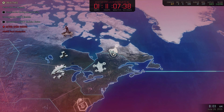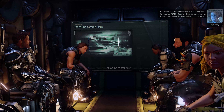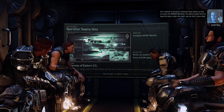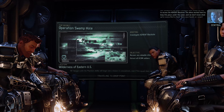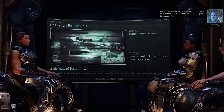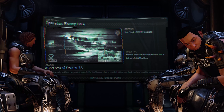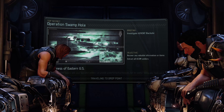Sky Ranger deployed. Squad green to deploy. Copy that. Our contacts in the local resistance have shown us how to access the Advent Black Sight. The aliens worked hard to keep this place under the radar, and we don't know what we're gonna find in there. Keep your heads up, expect heavy opposition. Alright, here we go. Operation Swamp Hole.